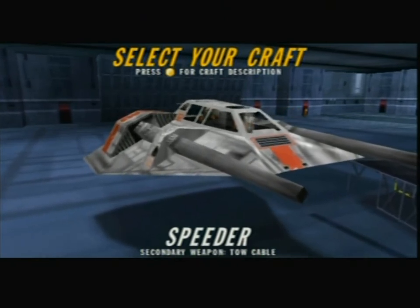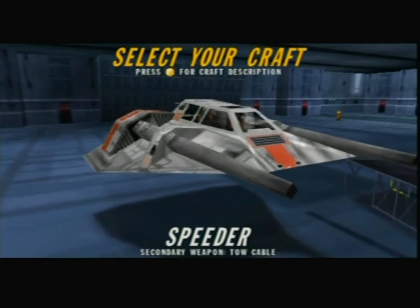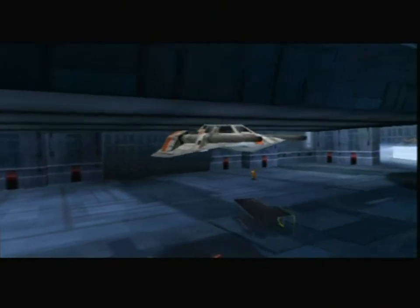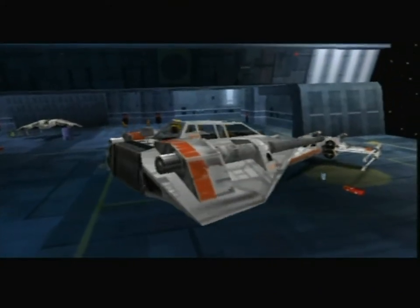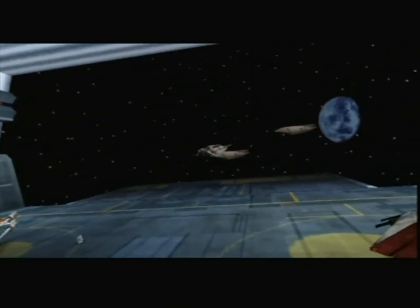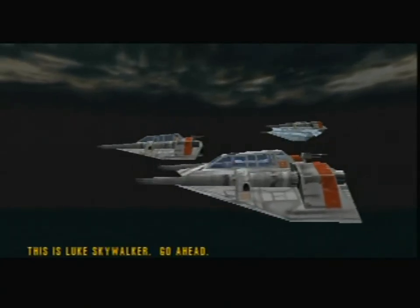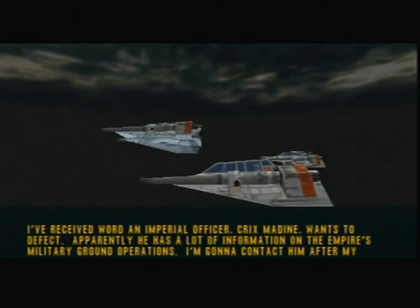Basically the speeder is the same — he called it a snow speeder, but it's just called a speeder. It's a bit stronger than the A-Wing damage-wise, but not much. It is just about as maneuverable and not quite as fast as the A-Wing, and it packs the same amount of punch. It can't fly in space, and it can't fly upside down — it's just a repulsor craft.